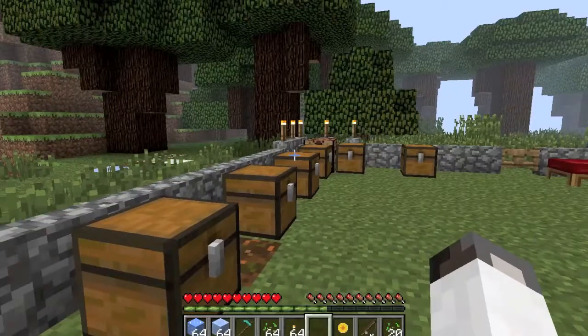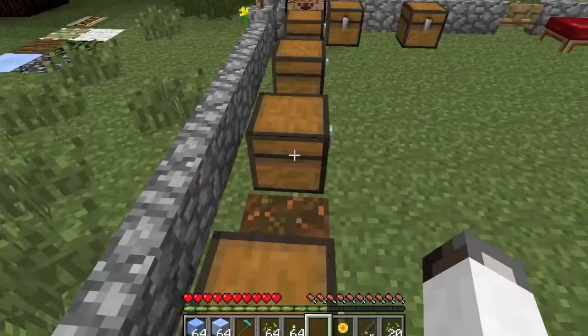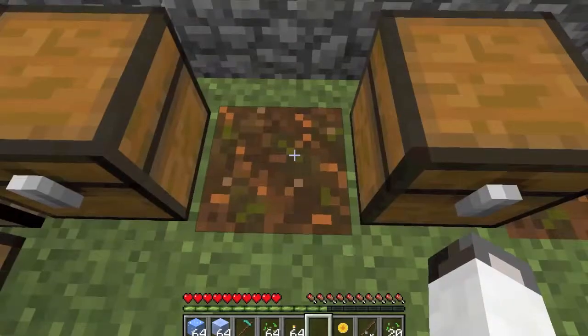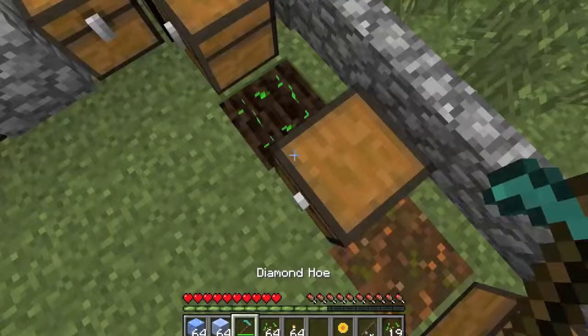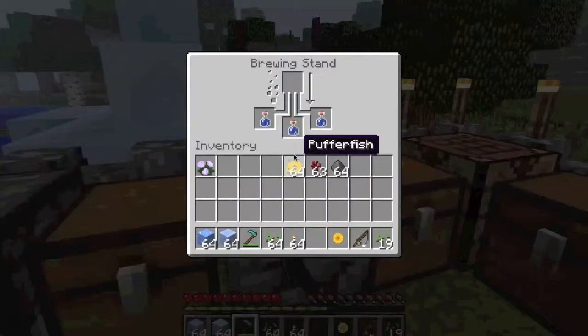Right here is a new block — it's sort of like dirt. It's found in one of the new biomes. You find this all over. It can be hoed and it gives this dark brown color. You can still plant things in it. I do not know if it actually grows crops quicker — we'll have to find that out.